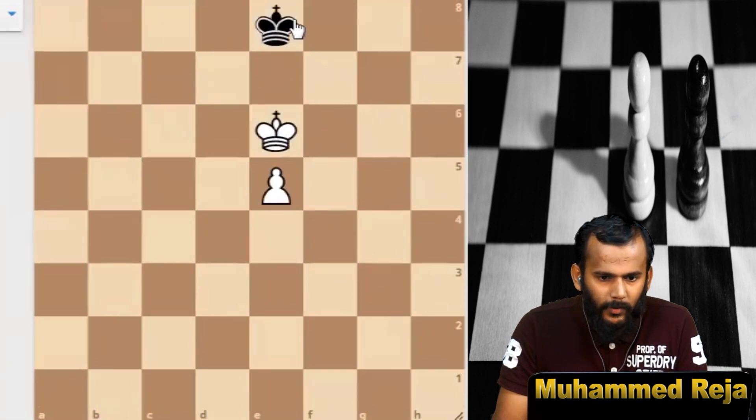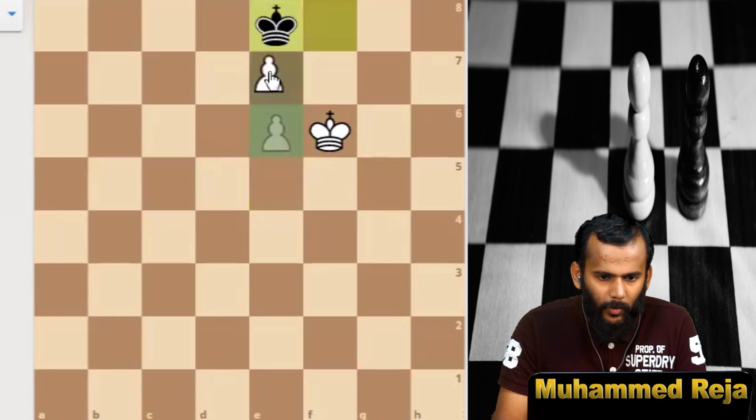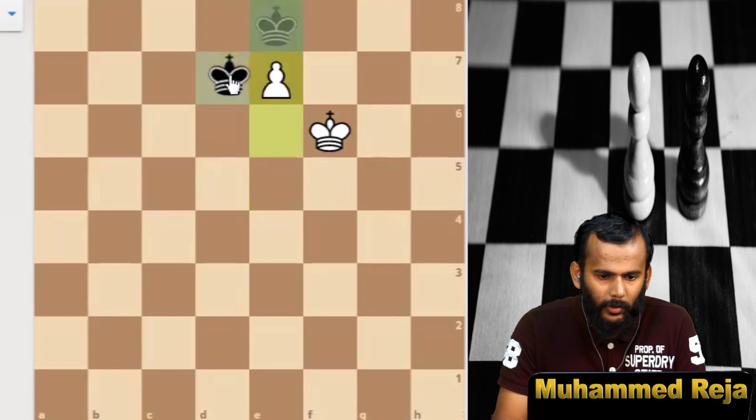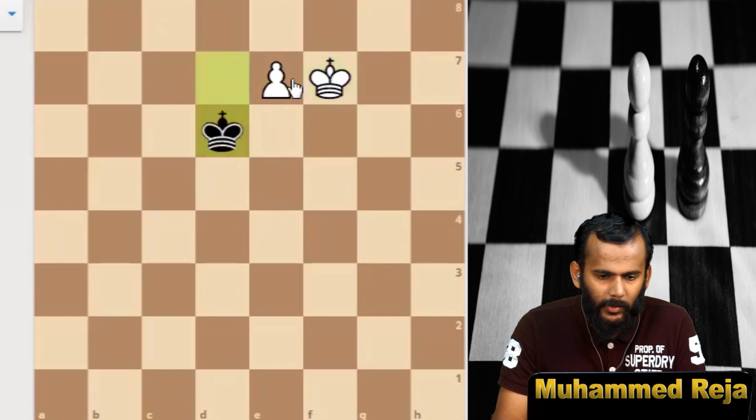Let us check another example. In this position, if it is white's turn then white will win, and if it is black's turn also, white can win this game. White can play king to f6. Black is getting a position but still white is winning. White can push the pawn to e6, and black is forced to go to d7, and white can come to f7, king to d6, and white can promote to queen.